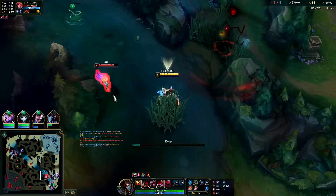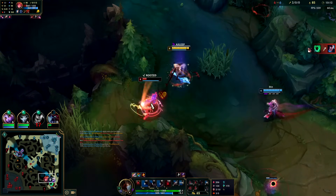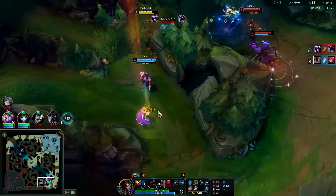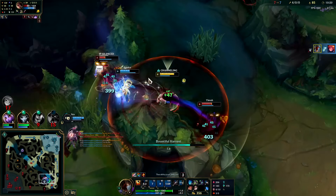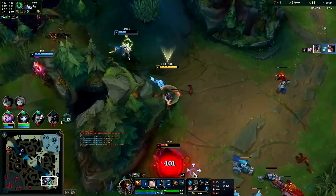He goes in and dies immediately. Got her with the red buff auto — she should die from that. Got her with the silence W. I need a Jhin snare right about now.